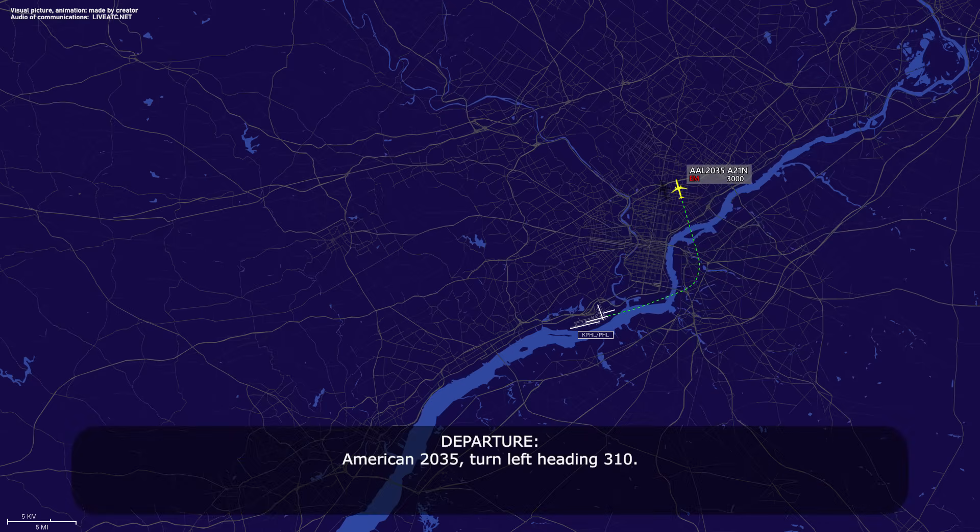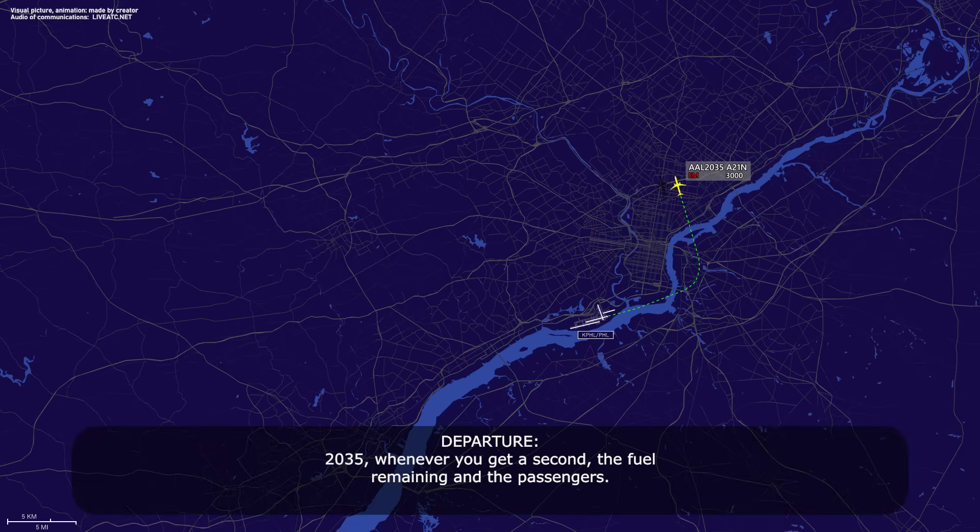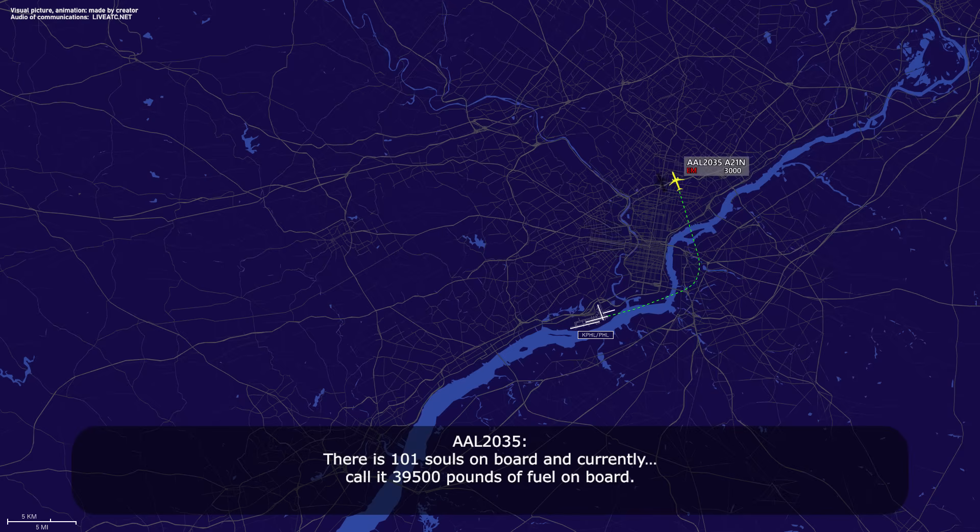American 2035, turn left heading 310. American 2035, whenever you get a second, fuel remaining and the number of passengers. Yeah, there's 101 souls on board, and currently we'll call it 39,500 pounds of fuel on board.